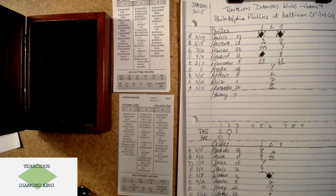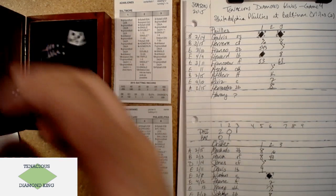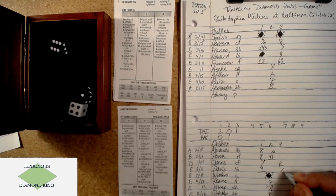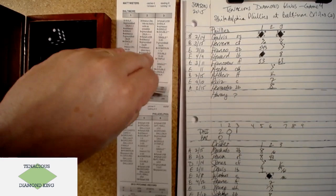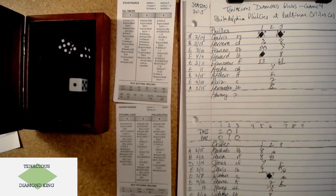Bottom of the third — Adam Jones faces Harang, 4-8, strikes him out. Chris Davis — 4-7, that's a walk. Davis isn't going to run. Matt Weeders — 2-8, grounder to third, 5-4 fielder's choice. Steve Pierce with two outs — strikes out, and that'll be it for the third.